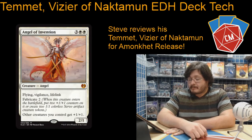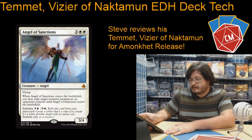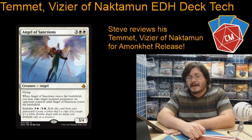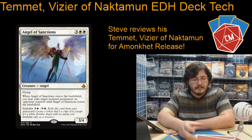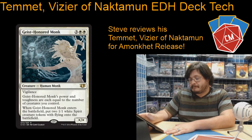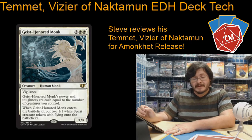Angel of Invention: a good way to give all your creatures a little bit of a buff. Lifelink, always good. Plus it makes tokens. Then we've got Angel of Sanctions — it's kind of a mini Angel of Serenity. Not quite as good because it can't grab stuff from your graveyard and put it back into your hand, but still pretty good removal for annoying threats. Also Embalm — it can turn itself into a token. Geistblader Monk can get quite big in this deck, plus it makes tokens as it comes in, so it's necessary.